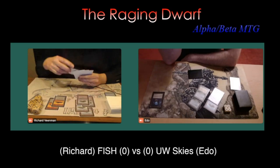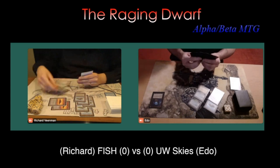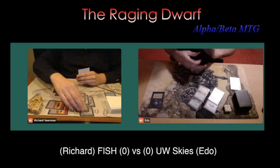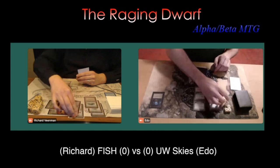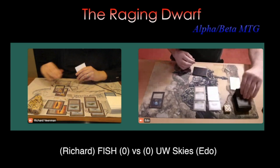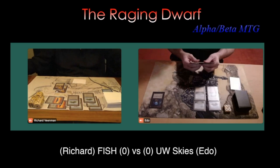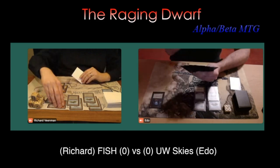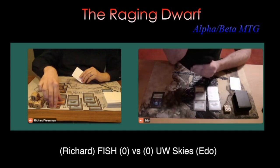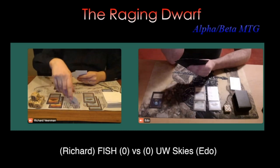Edo is still stuck on four lands. If we look at Richard, he's got seven. Double Black Vice on the board — I wonder how many cards Edo has in hand. He's going to 18, so he's got five cards in hand and took two damage. Now he's going to drop card number six. Can Edo find some lands or at least other cards he can play out? No — he's just passing turn. Remember, he's got six in hand, that means four damage next turn. Is Richard actually going to win this one?